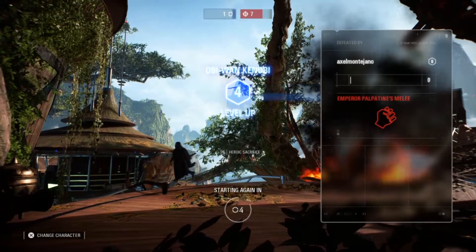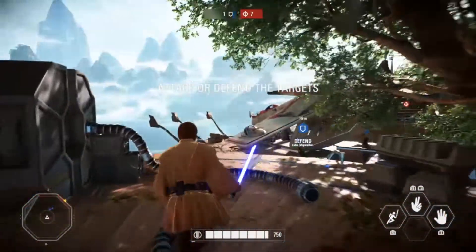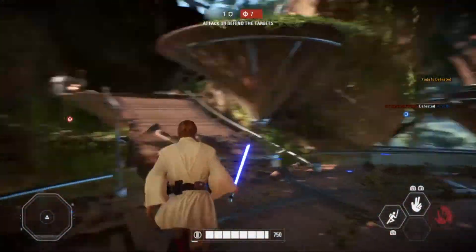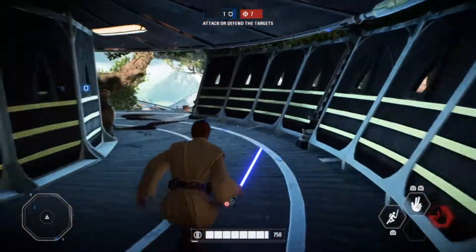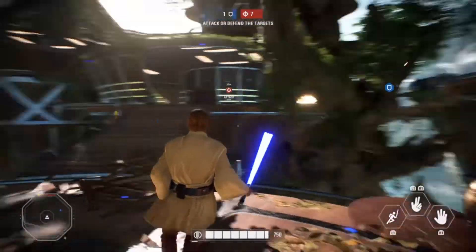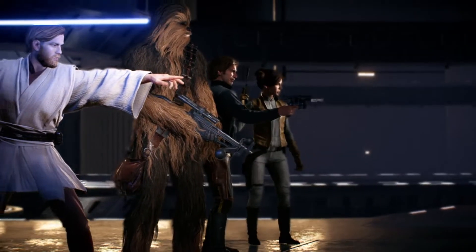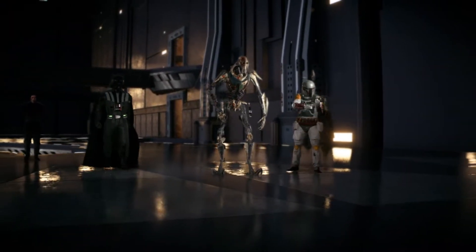Defensive Rush is a pretty powerful move, but it's not my favorite. It doesn't really work on maps with narrow pathways — sometimes you just fall right over the edge, especially if the game is laggy. It's a risky move. If you're on a narrow platform, I would honestly just block. But if you're in a wide open area or Galactic Assault, you can generally use this to kill lots and lots of people.